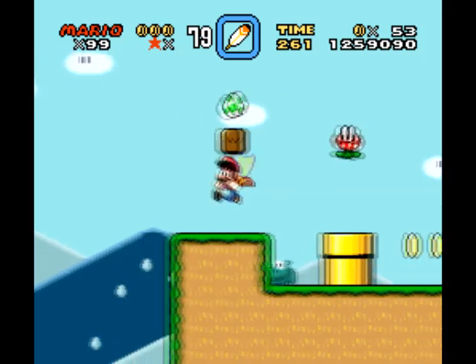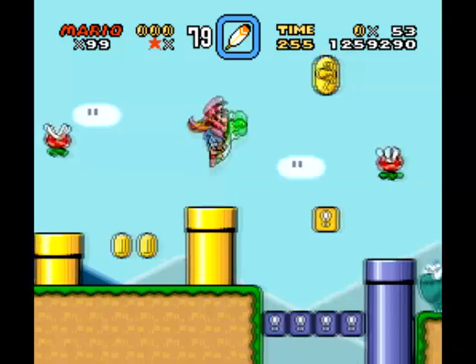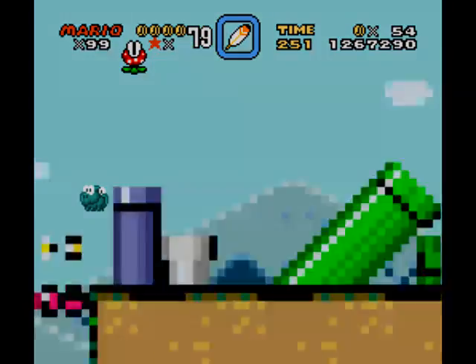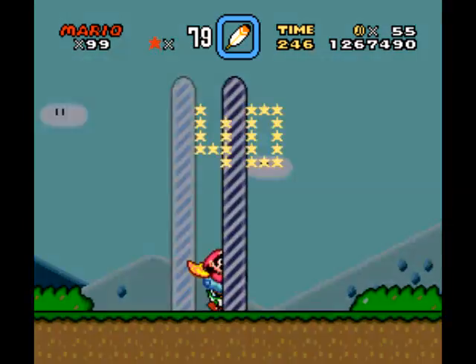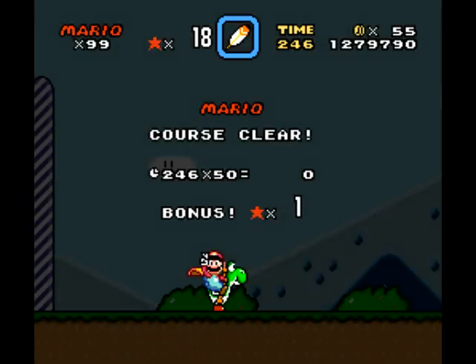All right, and here this should be a Yoshi. I'm gonna go ahead and get that. All right, one more dragon coin. There's the last dragon coin. We got 40 — we didn't get 50, but that's pretty high, and we got enough to go to the bonus stage, which is good.